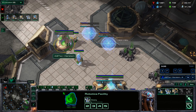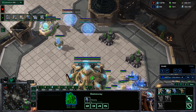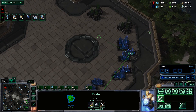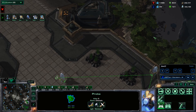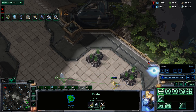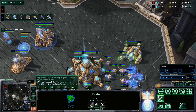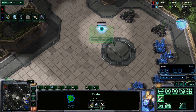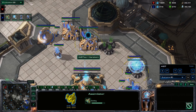After we build our prism — which we chrono boost — we finally start our stalker, and after our stalker we start our third pylon. I like to build it in a location that gives extra vision in case of drops or liberator harassment. You can also build it next to your nexus for a quick warp-in pylon. I build a fourth pylon immediately as well, and then take my third gas.